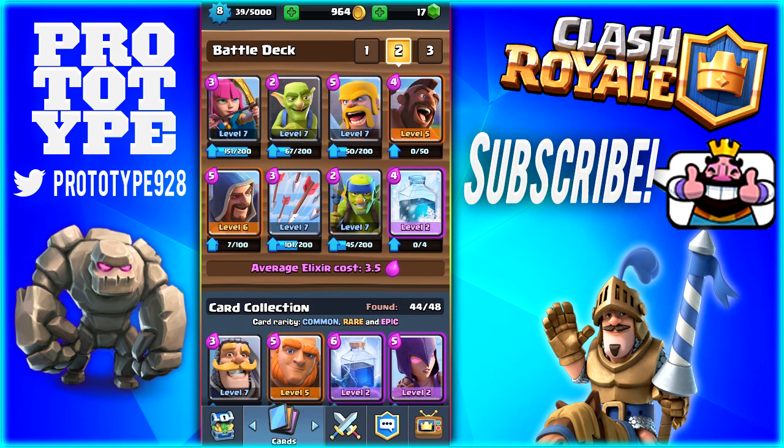Hey guys, my name is Prototype. Welcome back to some more Clash Royale. Today I'm going to be showing you my favorite Arena 5 deck. This was actually requested for this arena, and it's actually the deck that I normally use. I prefer Hog Rider and Freeze - that scummy deck. And I have the Wizard for defending, along with the Barbarians and the Goblins. So let's go ahead and jump right into a match.